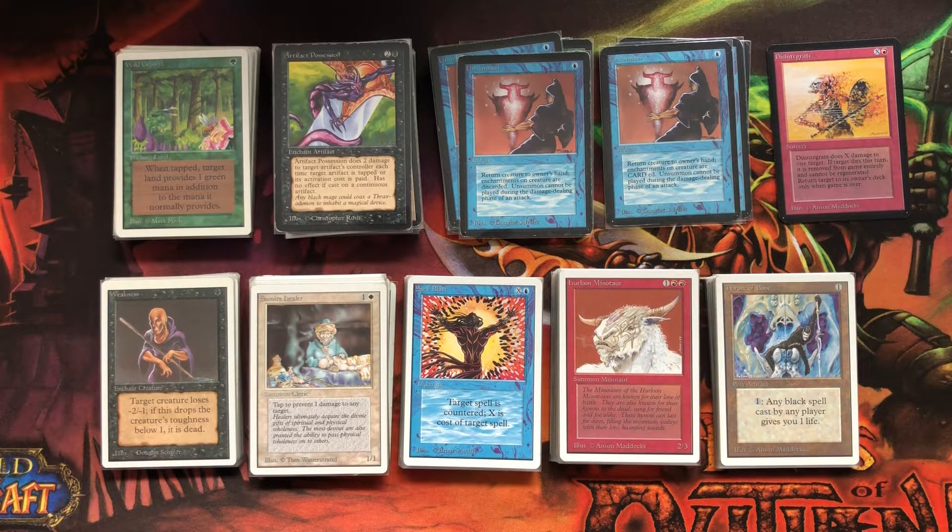Alright folks, that was the buy — that was the drunk buy. There's a reserved list purchase which I consciously made coming up soon. I am going to pick that up on Monday when I bring back the Disintegrate. I'm going to pick up a couple of medium-tier reserved list cards at the shop as well.